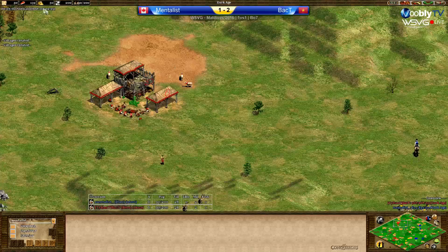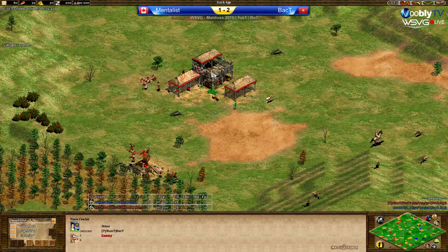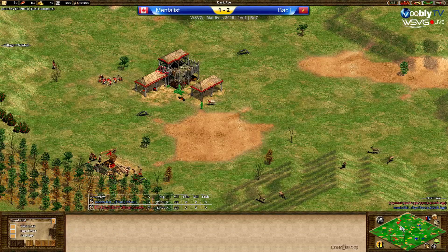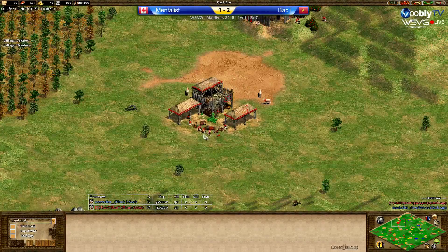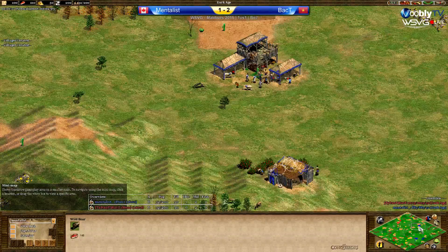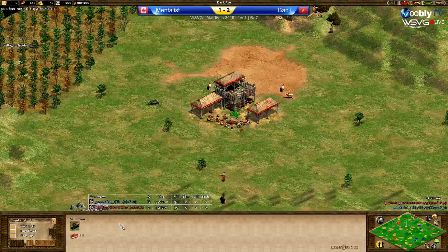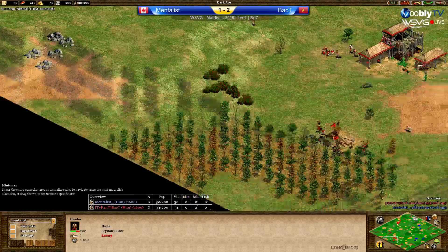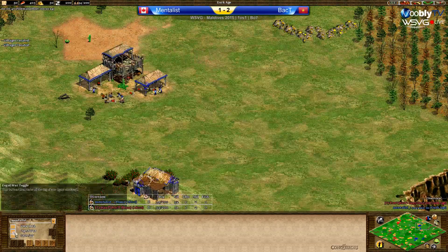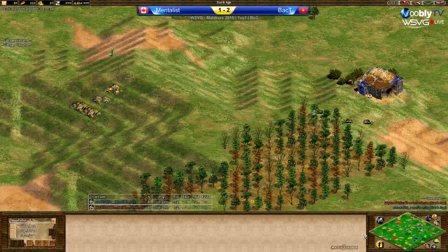Putting a lot of vills on wood. Baptiste accidentally took a sheep a bit far from the TC without realising it. He's got another boar being eaten. Mentalist has taken three of his four boars. Baptiste has taken only two of them — now taking the third and fourth. So Baptiste will have taken all four boars; Mentalist will have only taken three. He hasn't quite scouted his own fourth boar yet.